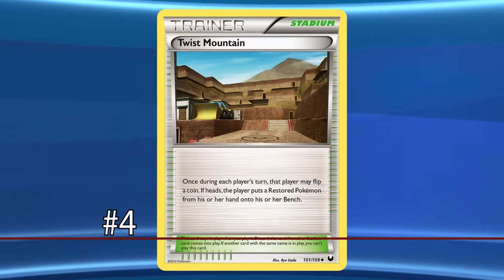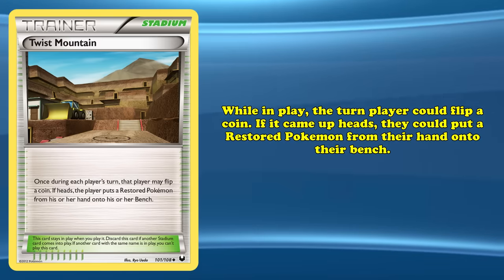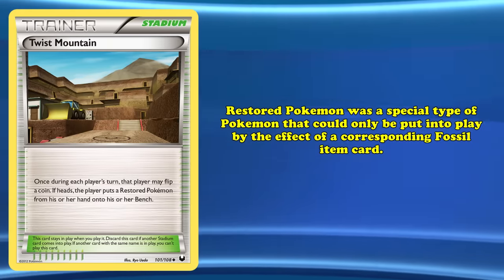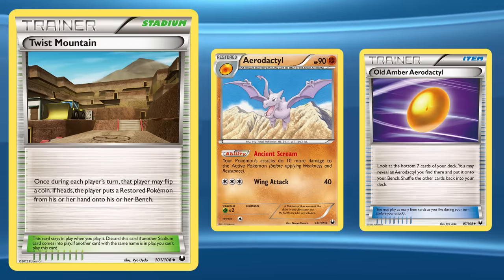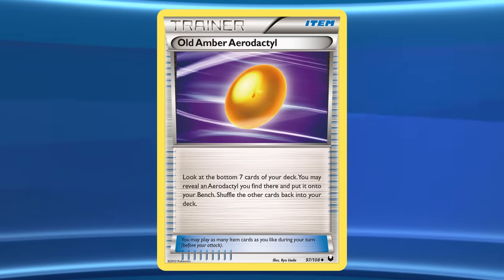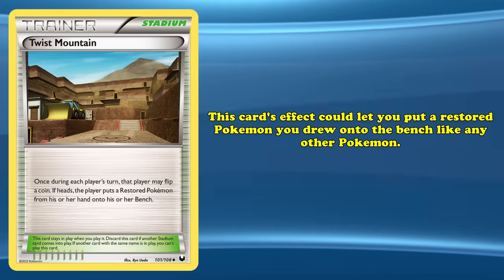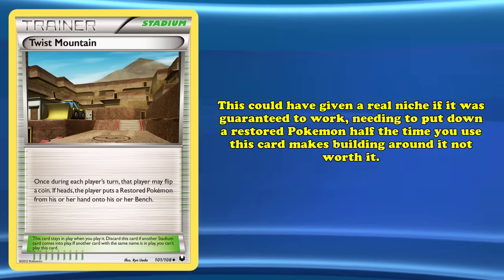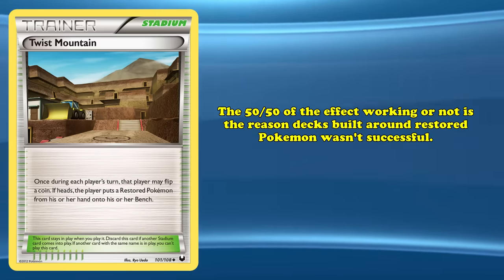At number 4, we have Twist Mountain, a Stadium meant to support decks built around restored fossil Pokémon. While in play, the turn player could flip a coin — if heads, they could put a restored Pokémon from their hand onto their bench. A restored Pokémon was a special type that could only be put into play by the effect of a corresponding fossil item card, used for fossil Pokémon during the Black and White and X and Y sets, such as Aerodactyl being put into play by Old Amber Aerodactyl. The issue is that any restored Pokémon a player drew would be stuck in their hand, and Twist Mountain's effect only works half the time, making it generally not worth building around.